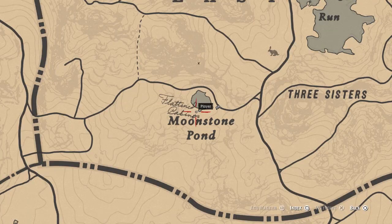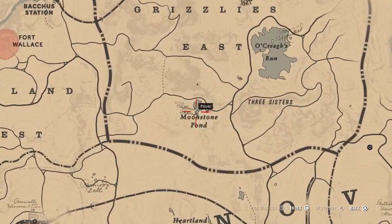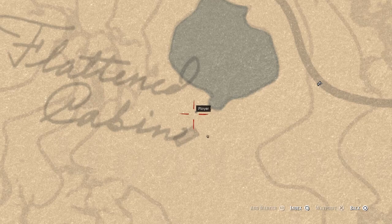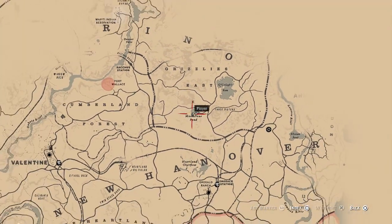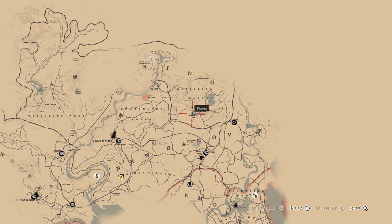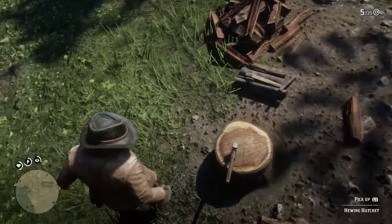Let's show you the map location. The exact map location is right above the word Moonstone Pond here, and it's very easy to find this one — one of the easier ones to find. I'll zoom right out now so you can see exactly where I am on the map. One of the more easy ones to find, you'll be able to find it no problem. Right above the Moonstone Pond, that's where you'll find it. Let's go ahead and pick it up now and have a little look at it.